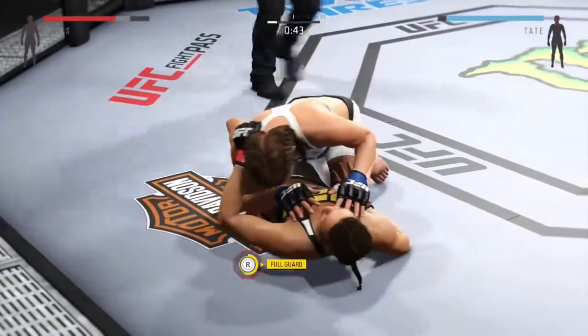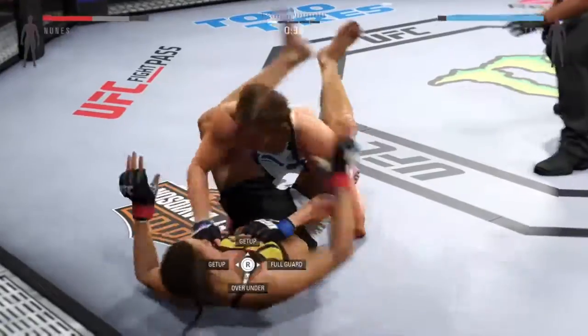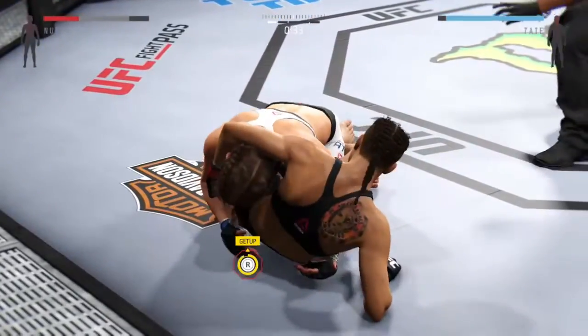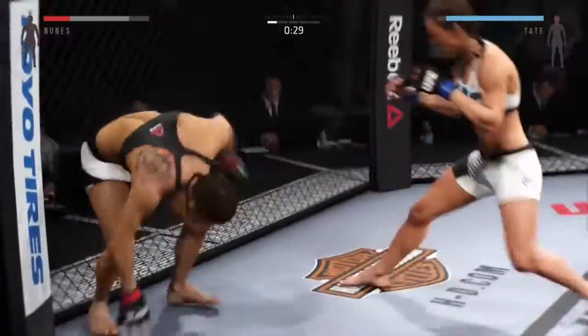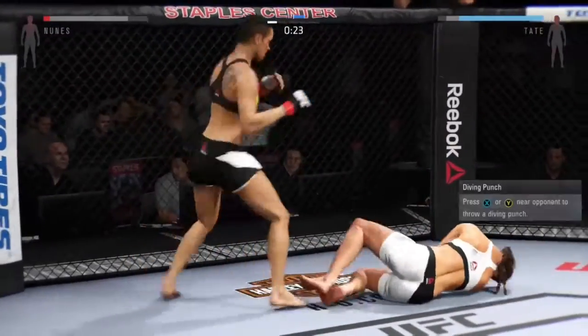Hip escape, nice hip escape. Now she's in full guard. Straight punch gets through. Quick inside leg kick by Nunez.